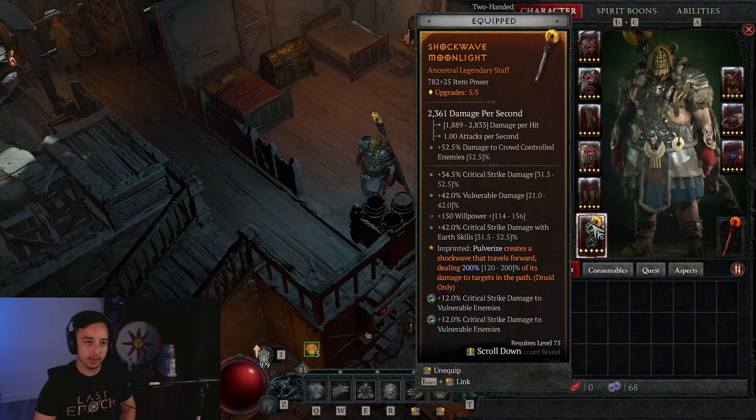We have one point into trample to access the passive granting 40 spirit when casting trample — a very strong spirit generator. Crushing earth gives 30% increased damage against slowed enemies, which is great because they're always slowed, and while we have fortify over 50% of our maximum life, earth skills deal 12% increased damage. This damage node is tripled because we swap between wind shear and pulverize — between a storm skill and an earth skill — so the damage is going to be tripled.